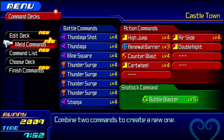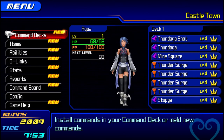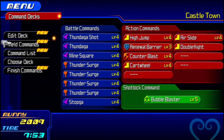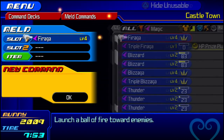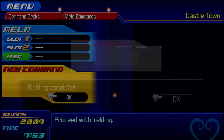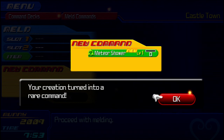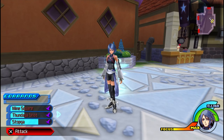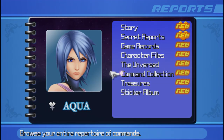Those are the two Shotlocks that can be used for every character. This next one is only for Aqua. For this final Shotlock, if you fuse a Firaga and a Thundaga together, it normally makes a Thundaga Shot. But with a bit of luck — that didn't take as long as the Bio Barrage — we can get the Meteor Shower. And that is all the commands you can meld. There are some commands I didn't show because you can simply buy them, but those are all the melding recipes to make all the commands you need. With that done, we can finally end the video here. Thank you so much for watching — hopefully it helped and you find it useful. I'll see you guys in the next video.